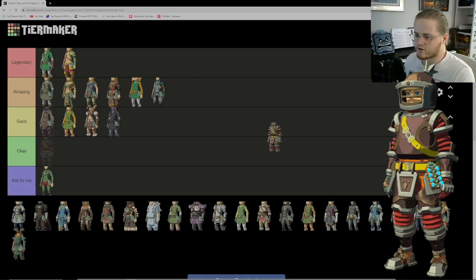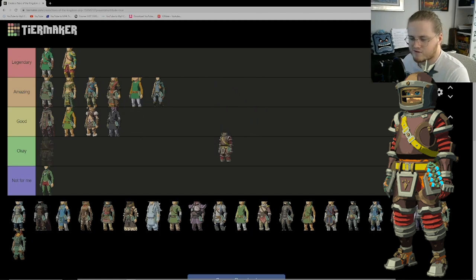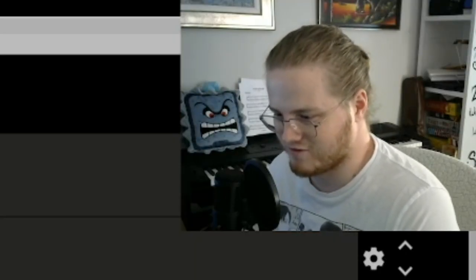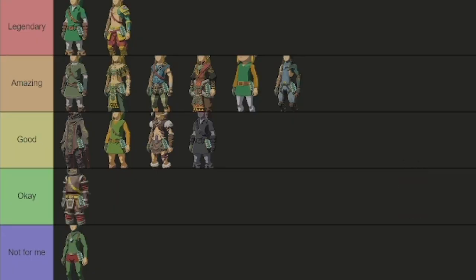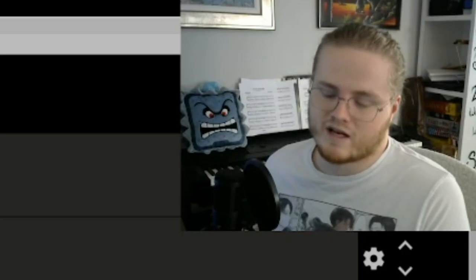Up next is the Flame Breaker outfit. I understand what they're going for — a bulky, fireproof protection suit, so it's going to be bulky and weird-looking. But it's not my favorite no matter what color I change it to. The outfit as a whole just doesn't work for me. I'm not going to wear this outside of dangerous hot places — I'll always change out of it as soon as I leave. I wish the Ember outfit could work as the fireproof outfit, but I digress.